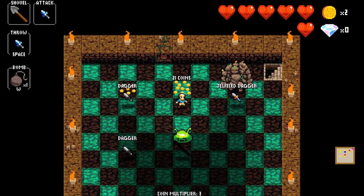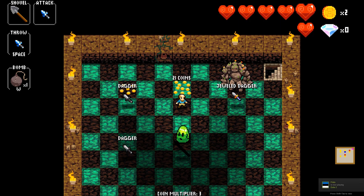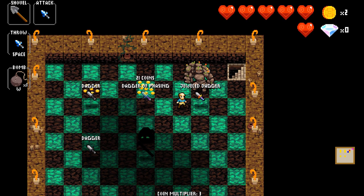The Dagger of Frost also melts when you take fire damage, for example from a bomb, getting hit, or standing on hot coals. And finally the Jeweled Dagger, which just has 5 damage.